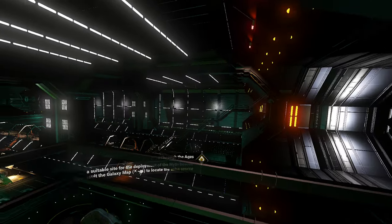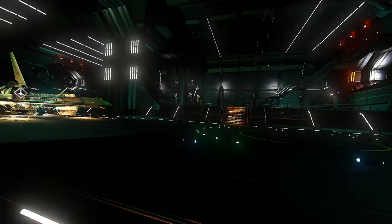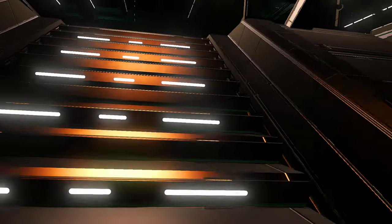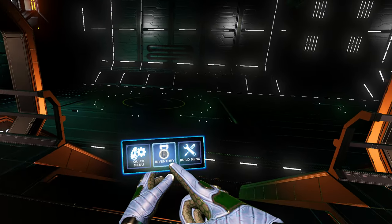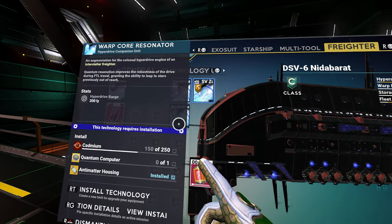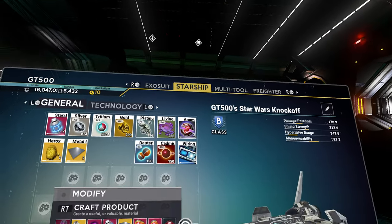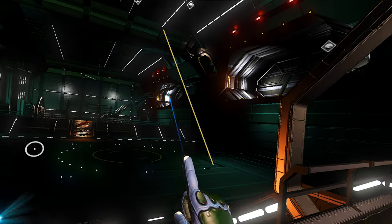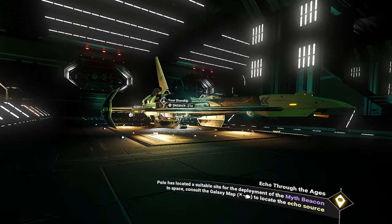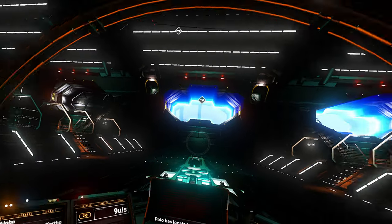Best case scenario is that pilots land and I can buy stuff from them. I've already forgotten what I needed to buy though. That's right, I can check here. It is cadmium and a quantum computer. I don't think any of them are going to have cadmium. Starship has 150 cadmium — that's unfortunate. Alright, I'm going to have to go to the star station.